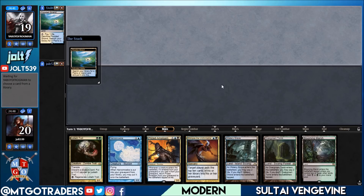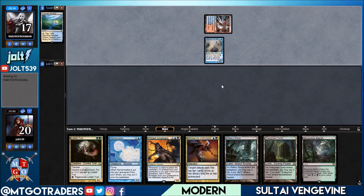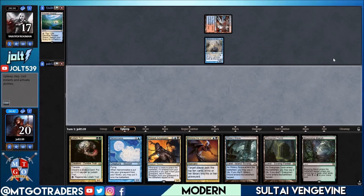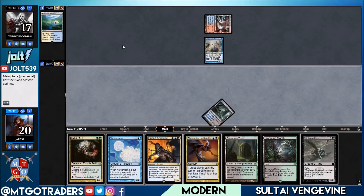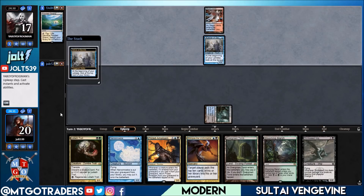I've seen Red-Green Vengevine popping up recently, so I figured I'd bust out the Soul Tie Vengevine, which is a lot of fun. We're playing — looks like Blue-Red Delver or something like that. Soul Tie Vengevine is great; I love getting down the Hedron Crab. For turn one, let's go get the Watery Grave into play tapped, so our opponent doesn't know we're all-in on graveyard until we actually go for the Glimpse the Unthinkable targeting ourselves.